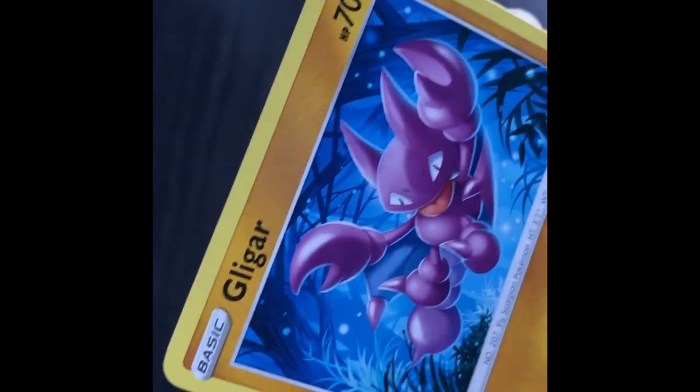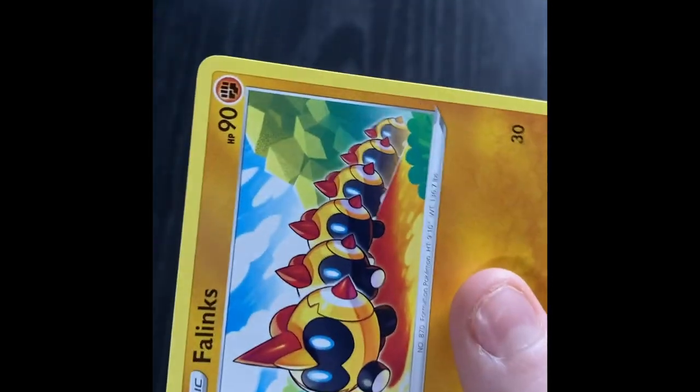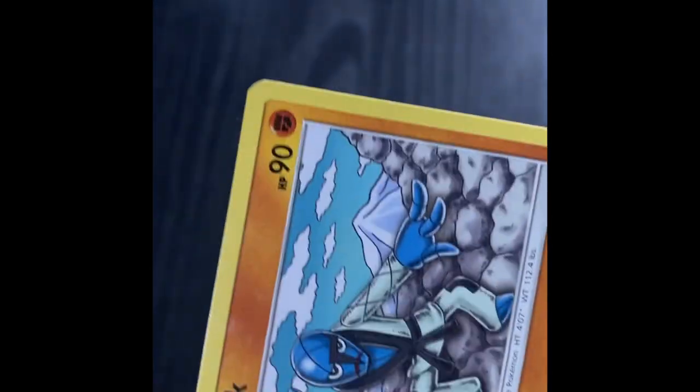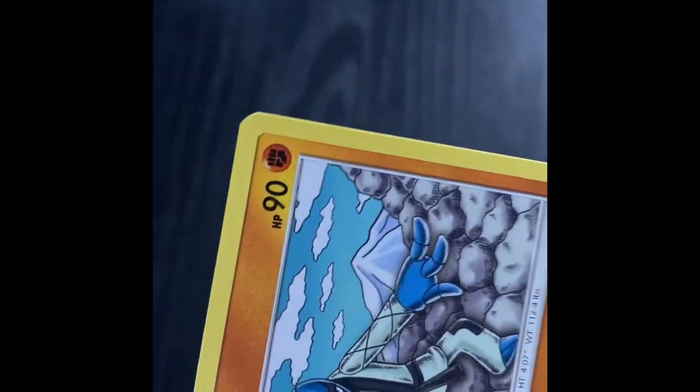Why are you a Dragon? Gallade — however you say his name. Claydol. A new Gen 9 Pokemon. Phanpy. Solrock. Wooper — definitely a water type. Okay, Pokemon, calm down. Fighting type. Sawk — I don't have the other one, but I love them. Like, who doesn't want a Kung Fu Fighting Karate Pokemon?